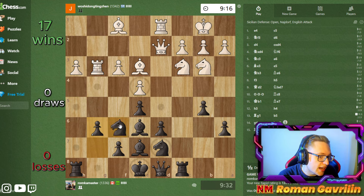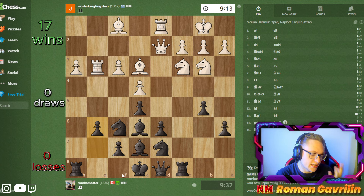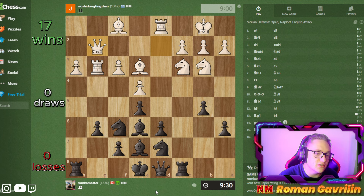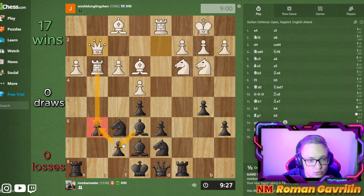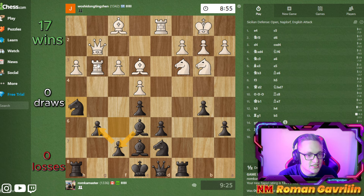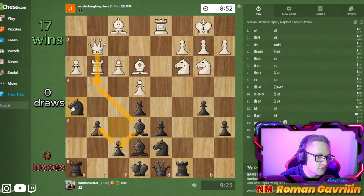I didn't castle my king yet and I can always do it, or I can go king f8, king g7. He's going for rook g6, but I'll always be able to - let's play knight h5. I think I'm up in exchange because if takes, takes, bishop f7, I am winning as far as I can see. Bishop g4, rook g4, bishop g4, queen g4, I can go back. I'm up in exchange. I can also sacrifice the exchange myself by playing rook c3 and queen c7, trying to attack the pawn on c3.